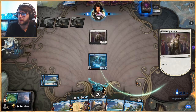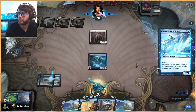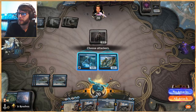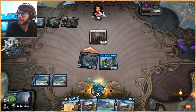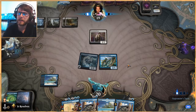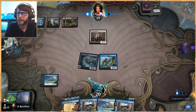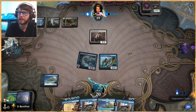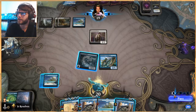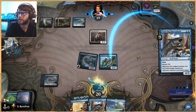Let them scry — that's fine. We're going to flash out the Brineborn Cutthroat and just see what happens. This is not necessarily a great bounce target, but we'll see what we need to do. We'll go ahead and attack in. I'm actually going to wait on this Pouncing Shoreshire Shark — I want to see what they decide to do first. Normally it'd be great to just bounce their creature and swing in for four damage, but we're slowing things down to make sure we get the right target and don't lose the Shark to a kill spell.